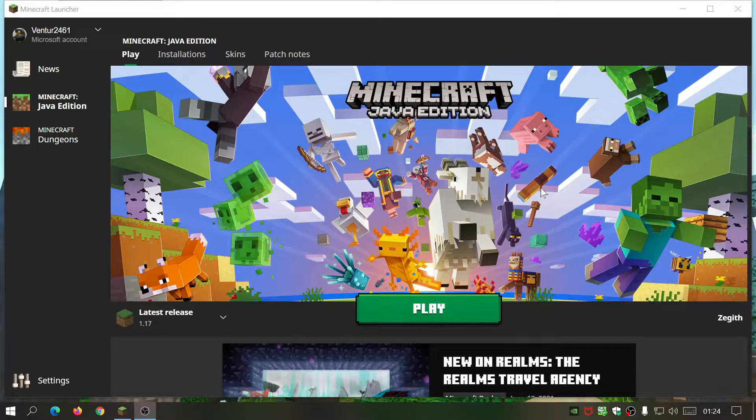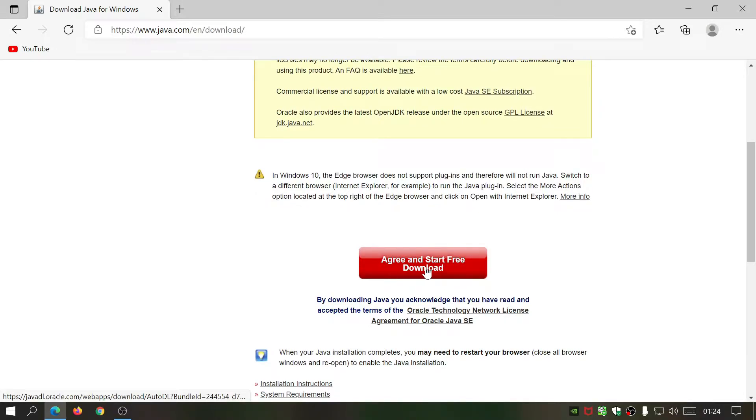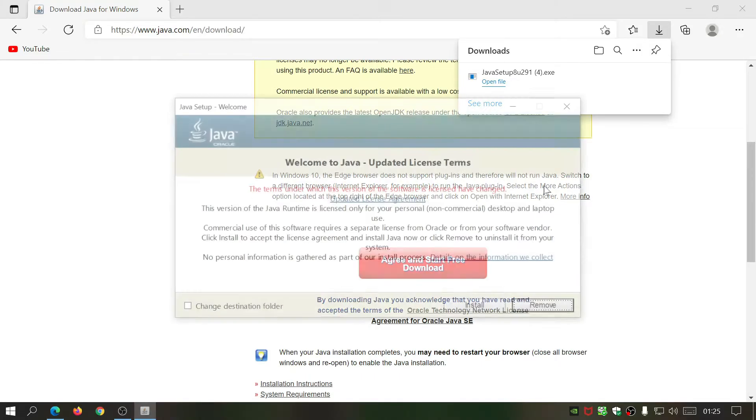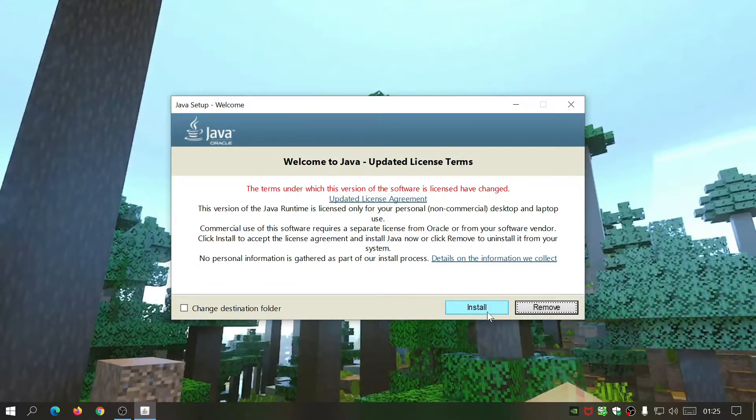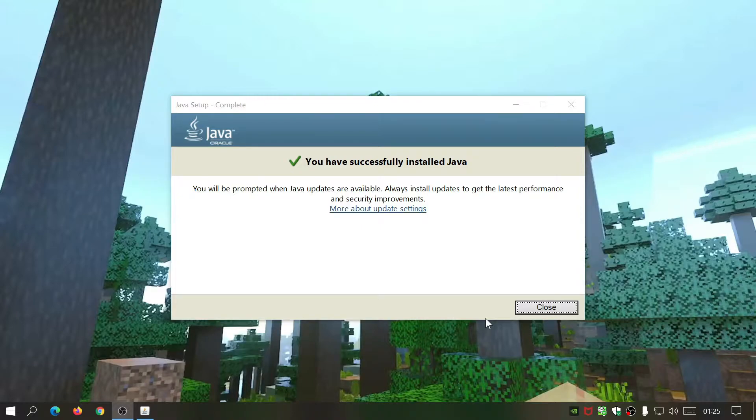First, make sure you've got the latest release of Minecraft installed and updated — I've got 1.17 on my system. Next, open your internet browser and go to java.com to download Java, because we're going to use Java to install Optifine for Minecraft 1.17. Click Java Download, then Agree and Start Free Download. Open the file, click Install, and wait for it to finish. It will give you a message saying you've successfully installed Java, so now your Java is up to date and you can install Optifine without any problem.